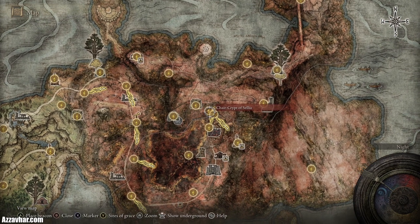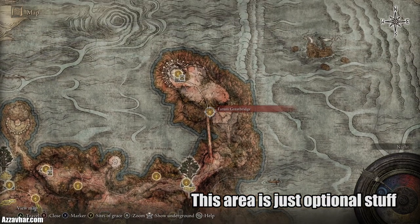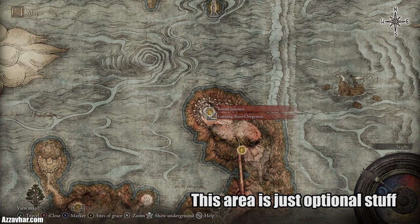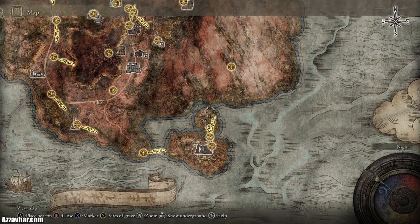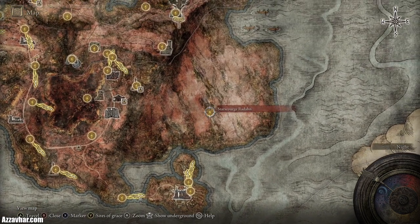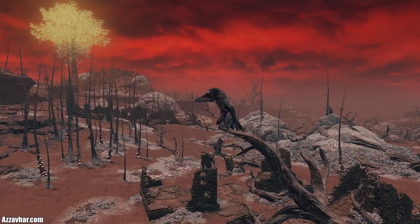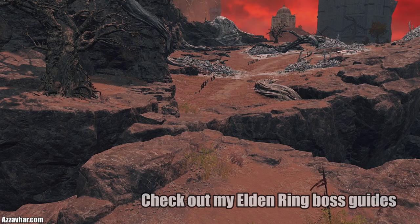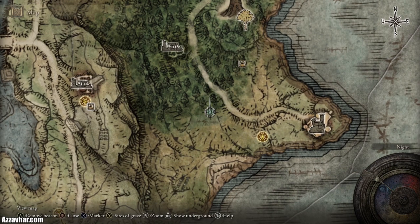There are a few bosses and bits and bobs to do across that northern section — a boss on a bridge and a little questline at the Bastille Sanctum. Once you're happy with all that, head to the end of Red Mane Castle which will take you into this section where you'll fight the demigod of this area — Radahn. The entirety of this arena is Radahn's arena. I do have a boss guide for Radahn. You'll also get a great rune from defeating him.